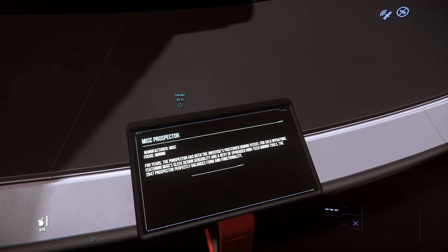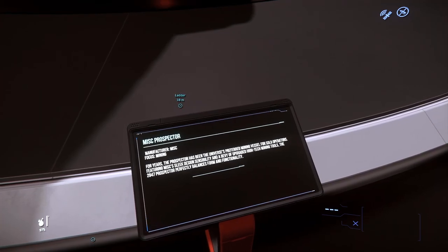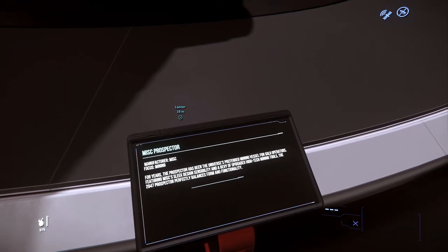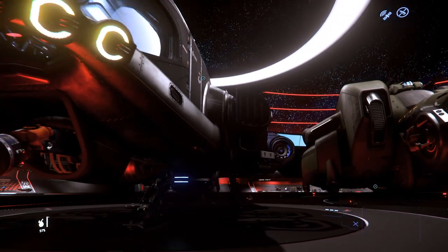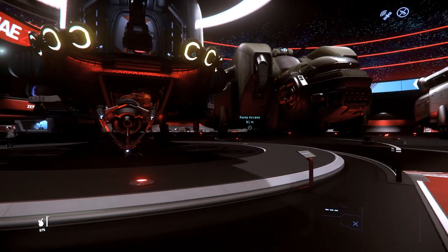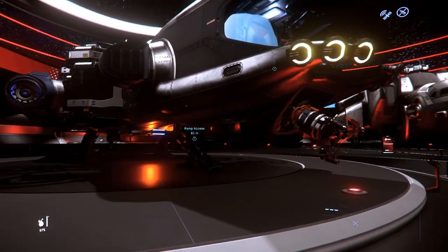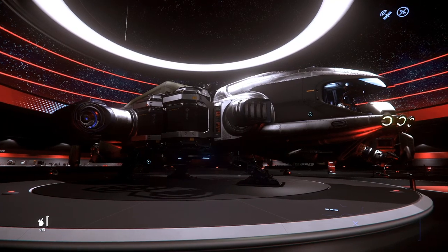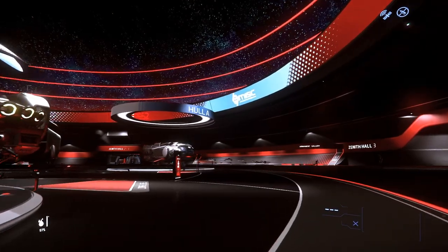The MISC Prospector: for years, the Prospector has been the universe's preferred mining vessel for solo operations. Featuring MISC's sleek design sensibility and a bevy of high-tech mining tools, the 2947 Prospector perfectly balances form and functionality. It's always good to upgrade the laser — we have a complete video on that, covering which lasers to use. The Prospector is a great ship.